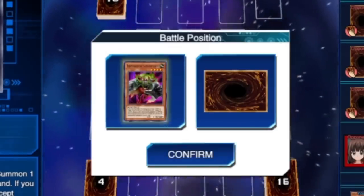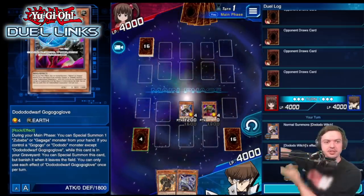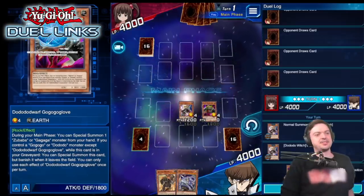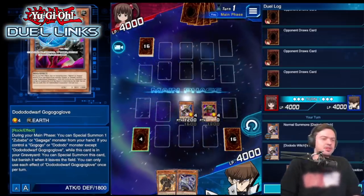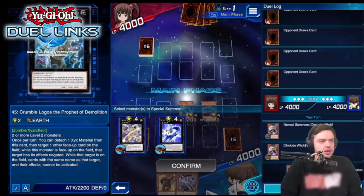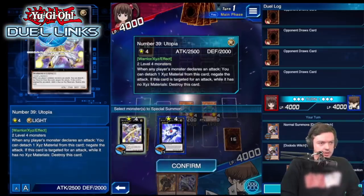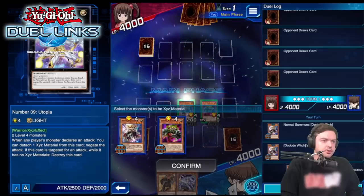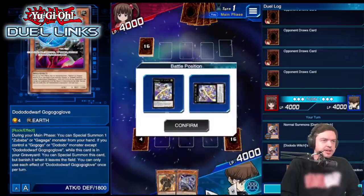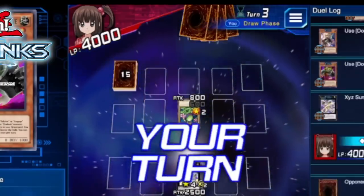Let's do that one. Go ahead and summon in attack mode. Now you have both monsters on the field and they're both level fours — do you know what the next step is? Go to my extra deck over here, right? Yep — we're gonna special summon. Let's keep it simple and bring out Utopia again. We can summon it and confirm, then attack mode.